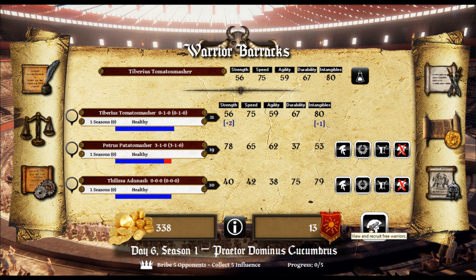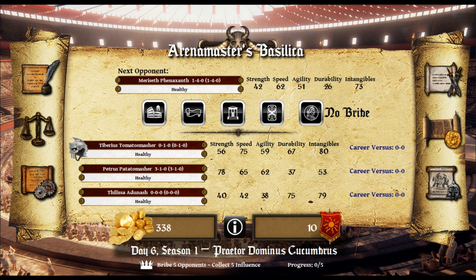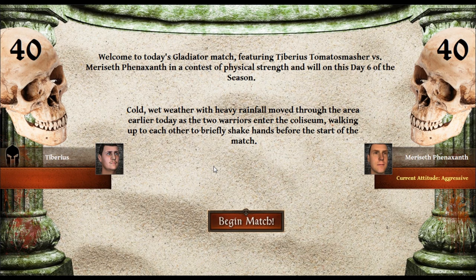Let's see if we can use some of these banner points. There was a screen for that — let's have an ornate banner on the door. We're going to fight with no bribes — we're going to do this fair and square, we don't have money to spend on any kind of bet. Let's go. We're gonna be fighting Meriseth Fennec Samt — I have no idea. She's lost four times and won once. It's cold and wet apparently. And they briefly shake hands — that's really nice. But he's aggressive.